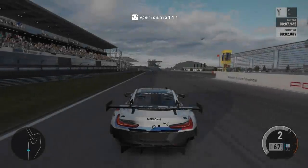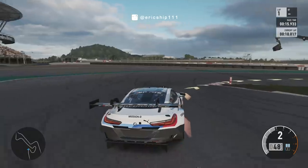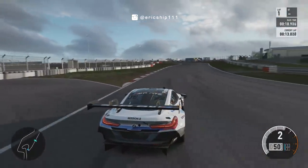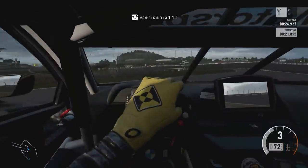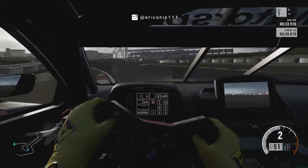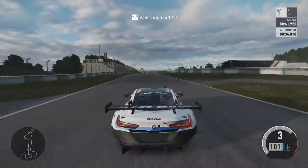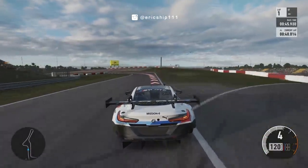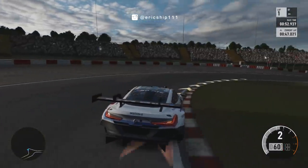Starting off with number one, the BMW M Sport M8 GTE. Appearing in Forza 7 as a free spotlight car back in December 2018, this car was BMW's return to the 24 Hours of Le Mans after a 7-year absence. What is unique about this car is, unlike most current Le Mans GTE cars, this car was firstly designed and engineered to be a race car from the ground up. Producing 600 brake horsepower from a 4-litre twin-turbo V8, it will be a great motorsport vehicle to transition over to Forza Horizon 4.